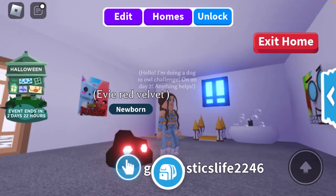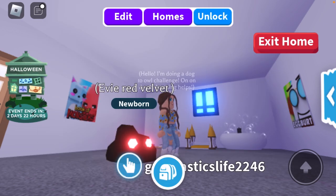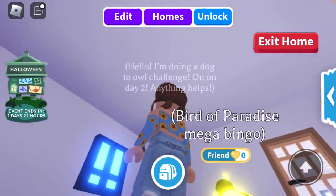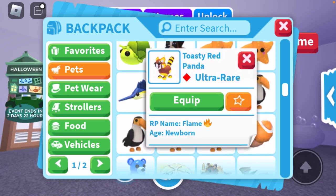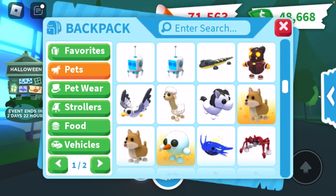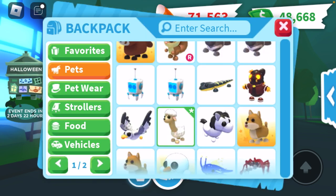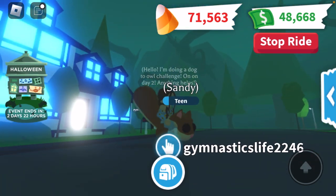A new addition to our collection is Evie Red Velvet — I wanted to name it Evie and also Red Velvet, so I combined them. We have our mega bird of paradise, which I love so much — I don't think I could bring myself to trade it. The toasty red panda is definitely my favorite from the lore pets, maybe even more than the blazing lion. We also have a sheep, a ride red squirrel named Sandy, and I love how its little tail moves back and forth.